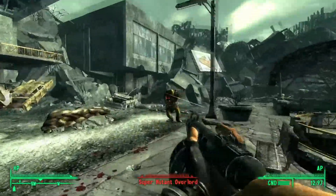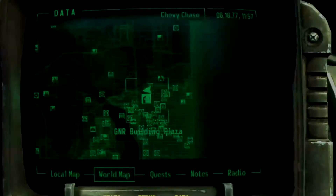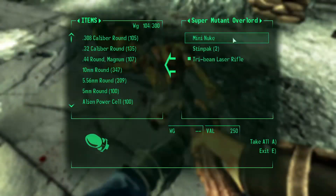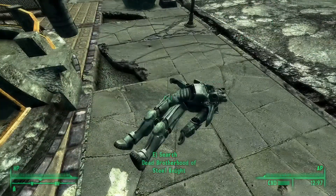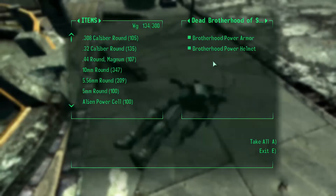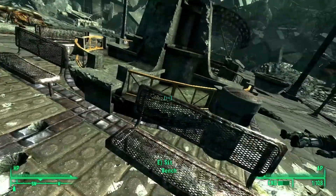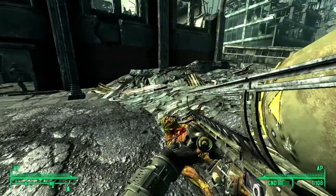The first behemoth is found by following the story. After heading to GNR with a group of the Brotherhood of Steel, you'll come to the GNR building. Kill all super mutants in the area and make sure to loot the Fat Man and its ammo type, the mini nuke, off of the corpse of a dead Brotherhood member. This weapon is best suited towards groups of enemies and behemoths, as its base damage is very high and its ammo type is the rarest in the game.